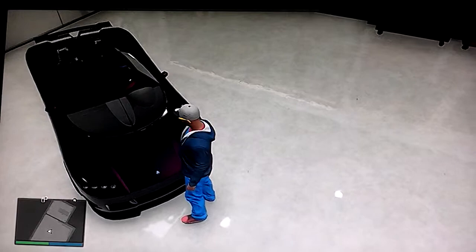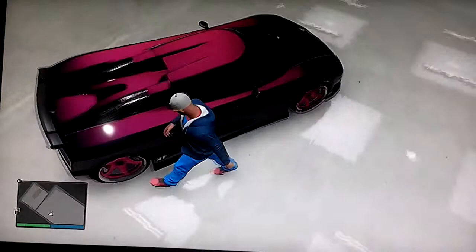Then you've got my Entity XF there — another freaking super fast car. This car could probably beat the Adder in a race. Look at that beauty. It's not actually black if you look carefully — you can see that hot pink with the mid-black purple. That looks really, really, really nice. My IGN symbol on the side right there.